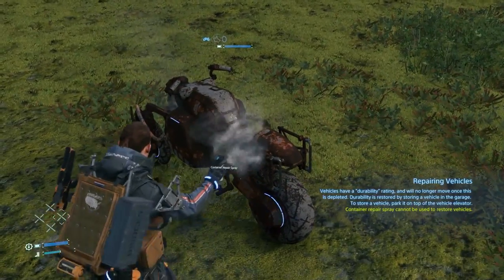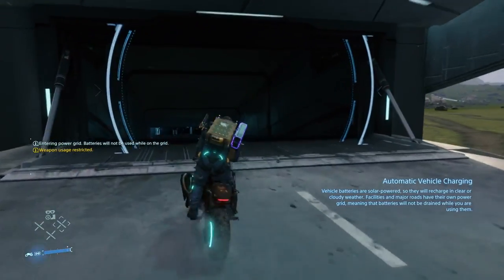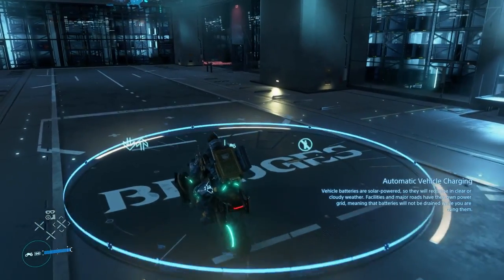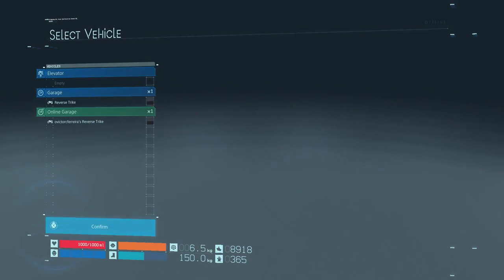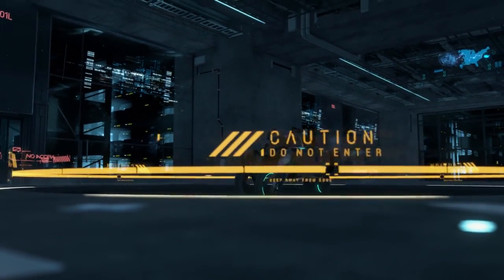Cargo repair spray has no effect on vehicle durability. Instead, you are limited to using the garages found in both Knot cities, distribution centers, and safe houses. To restore a vehicle's durability to full, you'll need to drive it to an elevator pad at a facility and then either rest in the private room or use the terminal to access the garage and store the vehicle. Once brought out again, the vehicle in question will be fully repaired.